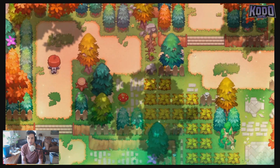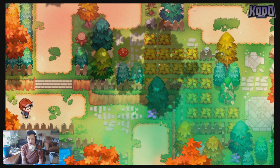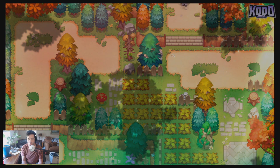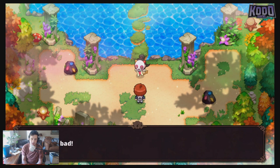Now we're gonna go to the north, then again to the east, to the right side of the screen, and now to the left which is west, and then north — and you'll see that we have unlocked this puzzle, and we followed Salem to this spot here.